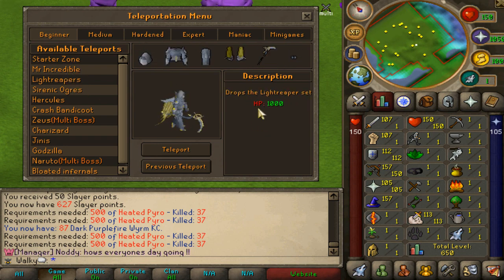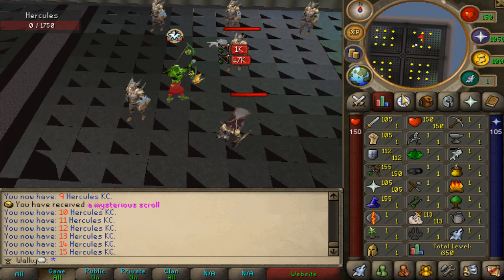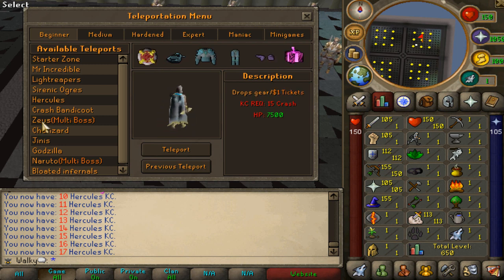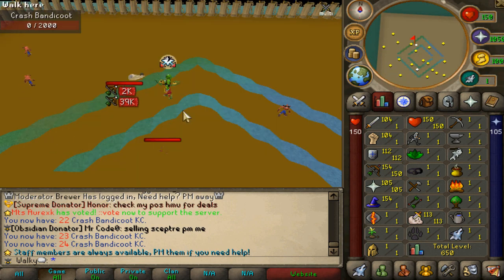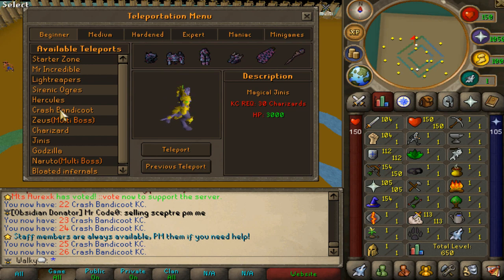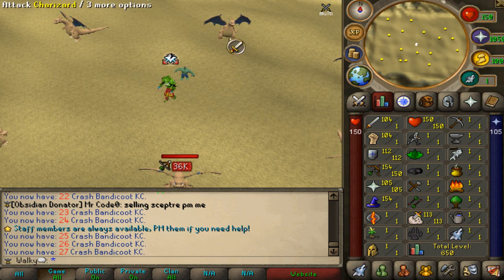We need to meet the zone requirements for the next zone. First requirement is 15 Hercules kills - I think we already have that completed. Now we can go into bandicoots - we need 15 crash kills, which are bandicoots. Let's kill 50 of these bad boys. Completed. Next zone requirements: 25 Charizard kills for genies. We need to continue farming bandicoots since we need Charizard KC.